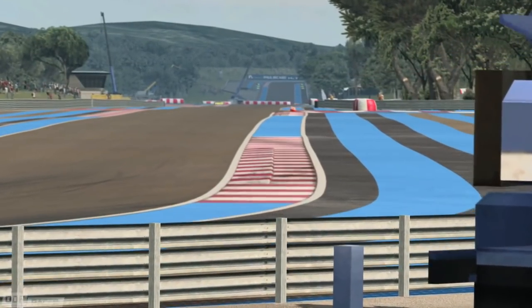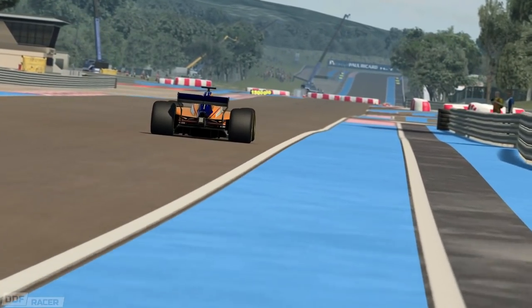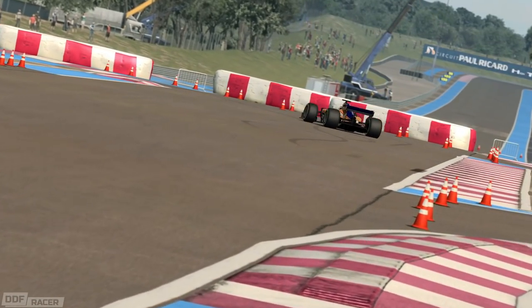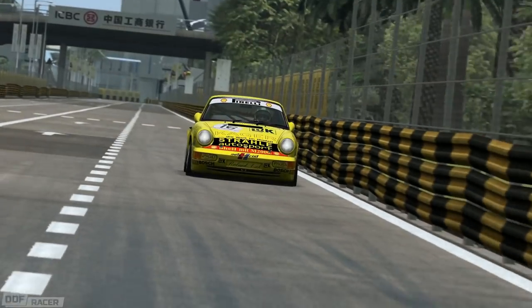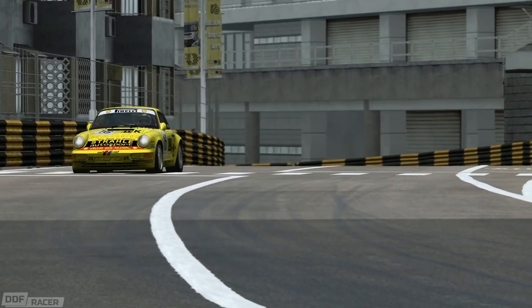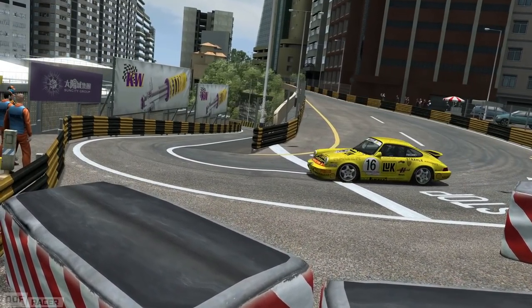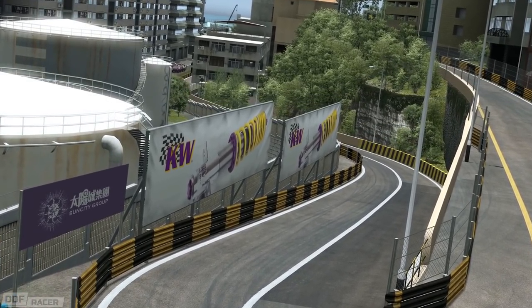By using the force feedback meter, you take all of the subjective guesswork out of this and get a visual on exactly what's happening with the forces. For example, I found the FRX 17 only needed around 1.5, whereas the Porsche Carrera was all the way up near 3.5 or even 4. Tyre temperatures can have a big effect on the forces too, so some cars that come out of the pits cold may take a little longer to dial in until those tyres get up to temperature. However, these settings will get saved per car, so once you find that sweet spot after a few laps, it's a case of set and forget.